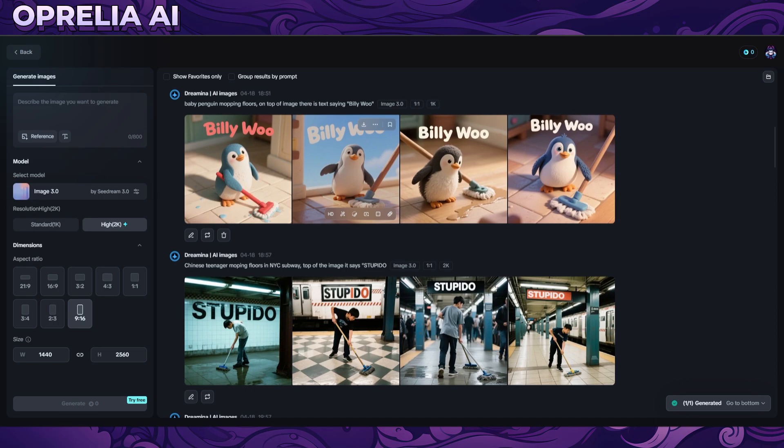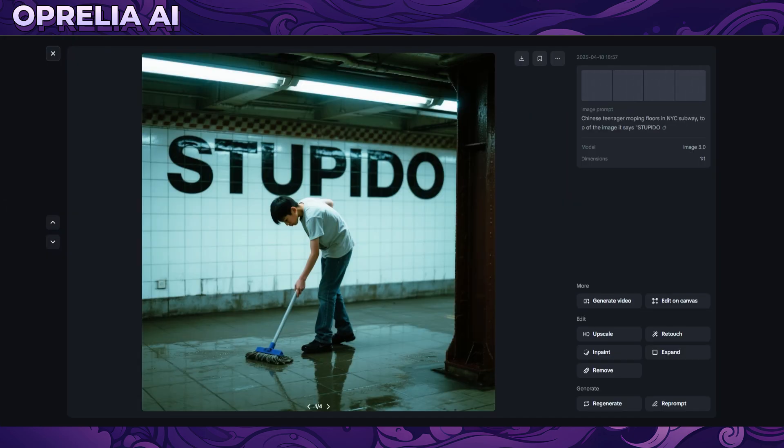Then I tried to do a more realistic image. One of the things I like about the realistic images in Seedream is that it's able to do more exotic angles - more like realistic photos taken by people. With GPT-4.0, I think it defaults to headshots or frontal face shots. With Seedream, the people are looking in different directions, not just a frontal look.